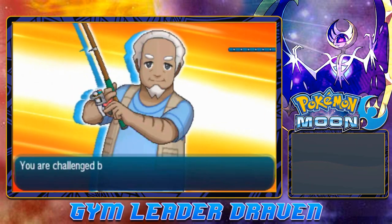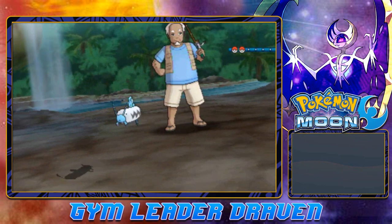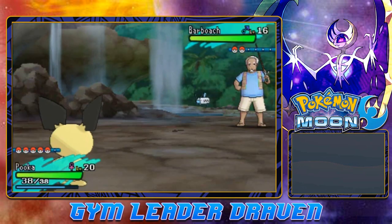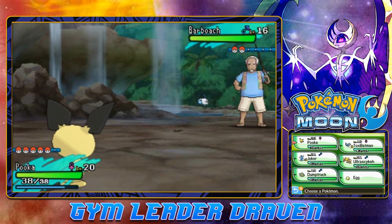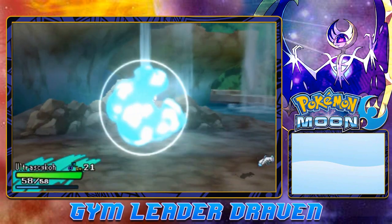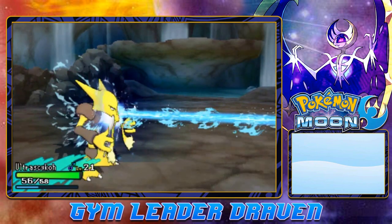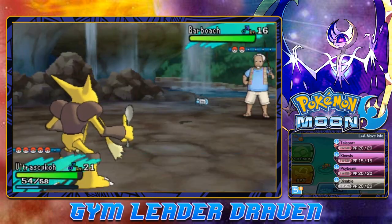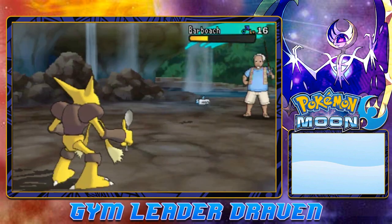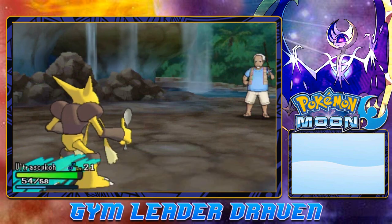Alright, here we go, going up against Fisherman Ernest. He's got Barboach — can't even pronounce the name — and I picked the worst Pokemon for this situation. Let's switch to Ultra Psycho, the ultimate cheat code. So how are you guys doing? It's good to be back at Pokemon Moon. I paused it for quite some time, but it's going to continue on a set schedule. I used my vacation time wisely to get this all done so I don't have to worry about recording for maybe two months or so.